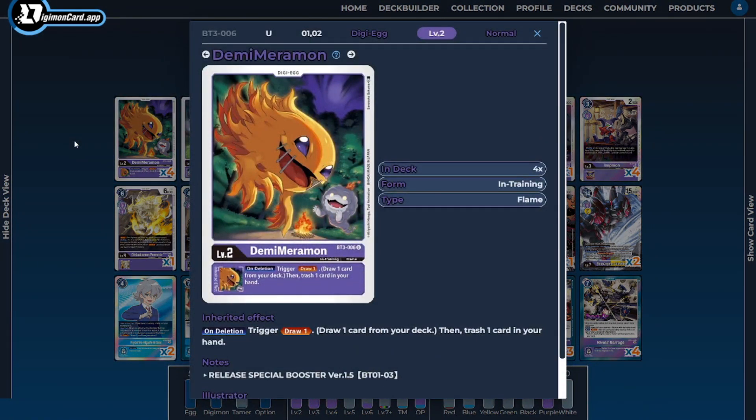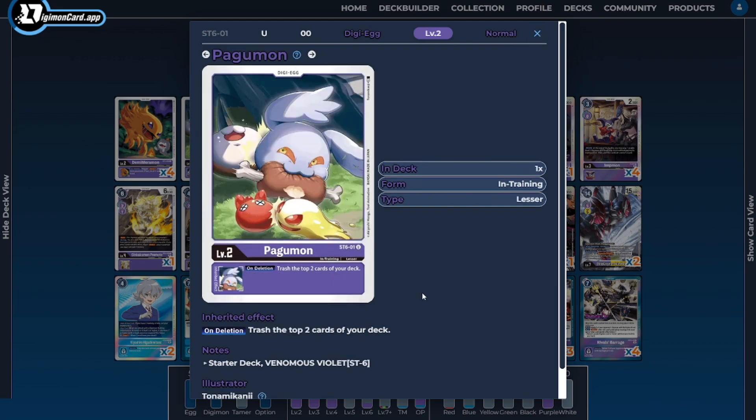Starting off with the Digitama, I'm running 5 Digitamas — they're interchangeable depending on your approach to the deck. Because I'm running an off-color tamer I can't revive her once she's in the trash, so I don't want to hardcore turbo mill. Demi Merrimon is my preferred egg for draw and discard, filtering through the deck and setting up our trash. The fifth Digitama is one copy of Pagumon for that turbo mill potential, filling our trash a bit faster.